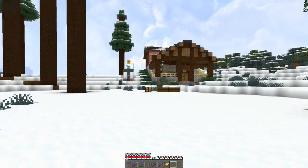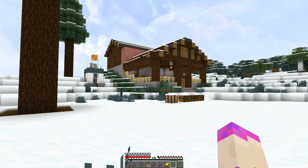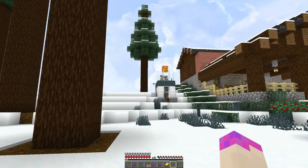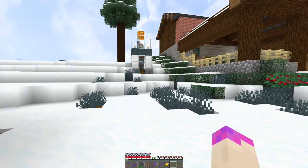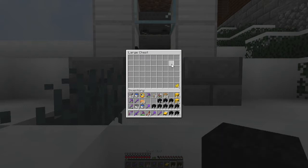Here in the front yard, for those of you just tuning into the channel, that's our sheep farm over there — a little bit of a cozy house to keep them nice and toasty. This little fella over here has been producing some wool for today's episode. Let's see how much wool we have in there. Oh yeah, quite a lot — let's grab all that out of there.